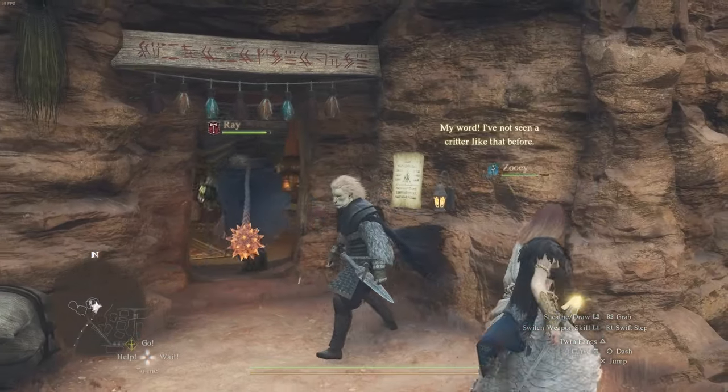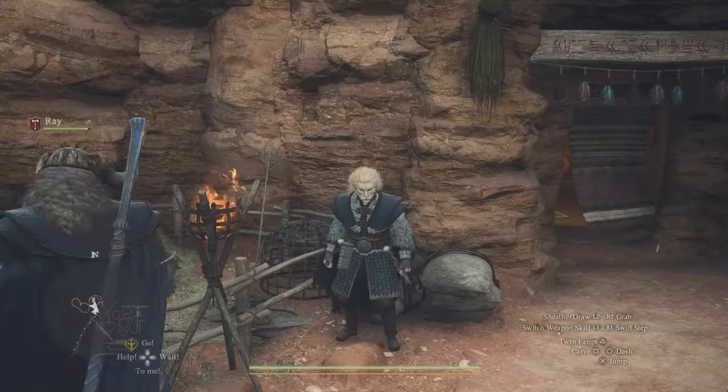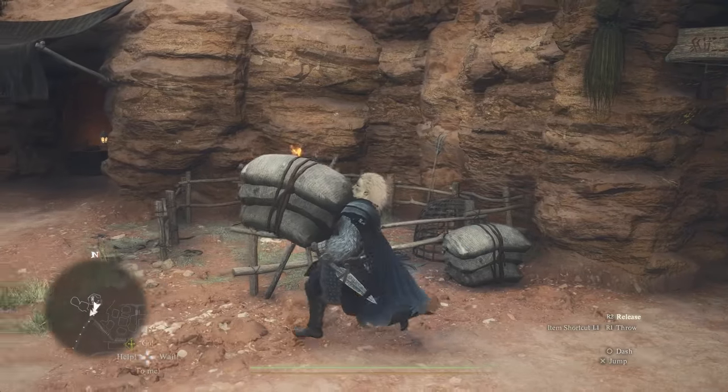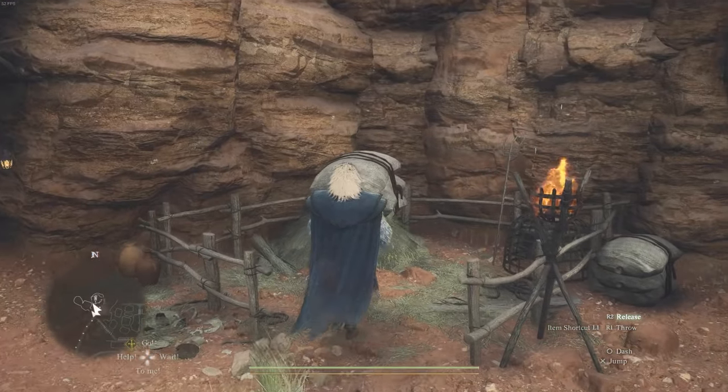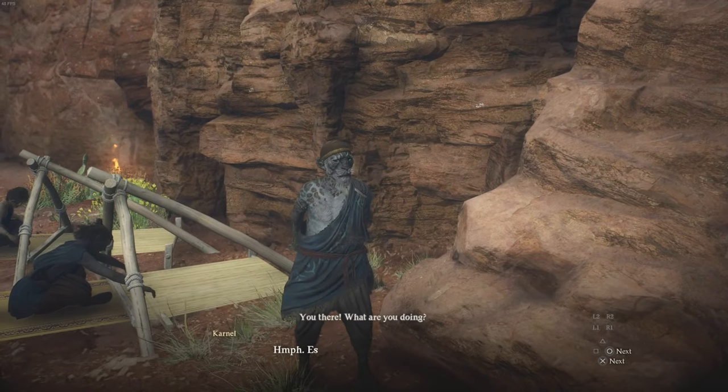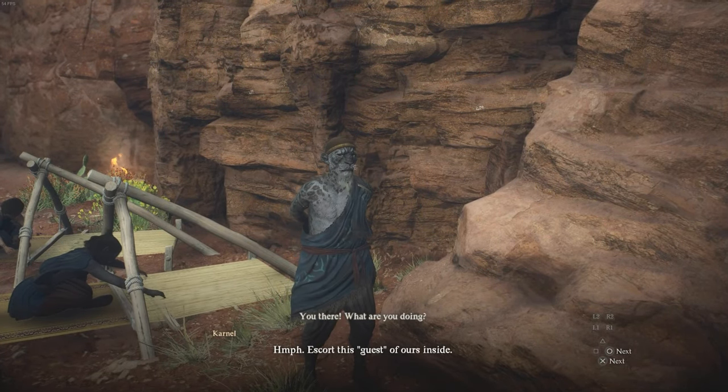What we have to do is force an NPC to talk to us, and the way we do this is by interacting with one of these sacks over here. Go ahead and hold the grab button, pick something up, and drop it in this pen. As soon as you drop it, an NPC will react — something like 'oh, are you there, what are you doing, don't put that there.'